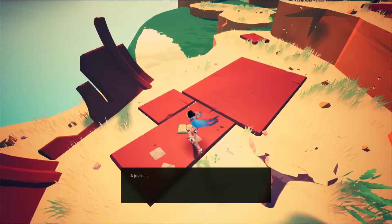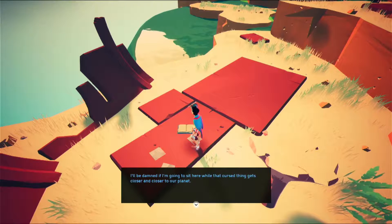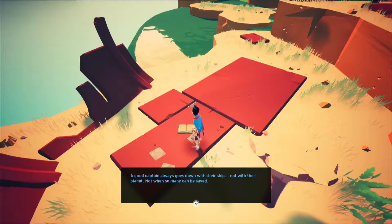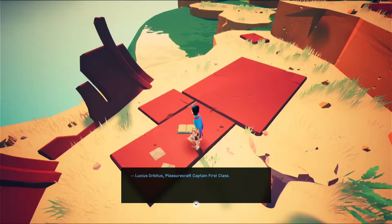Oh hey, look — a journal! 'I'll be damned if I'm going to sit here with that cursed thing getting closer and closer to our planet. Pertinax can cry mutiny all they want — it won't stop me from trying to get as many people off Cyclodoria as possible. A good captain always goes down with their ship, not with their planet, not when so many can be saved.' — Lucius Orbitus, pleasure craft captain, first class.